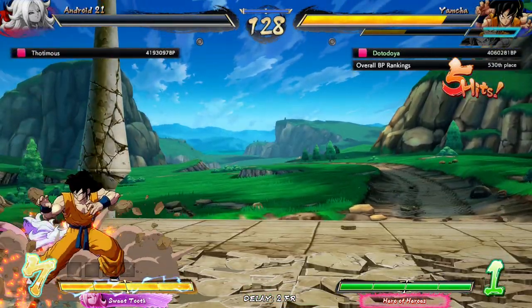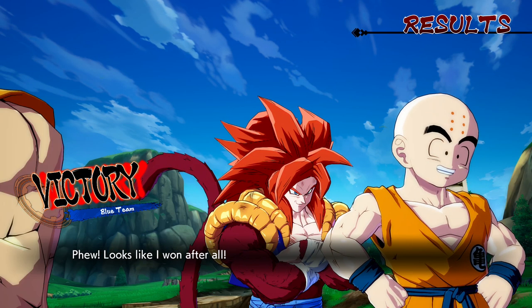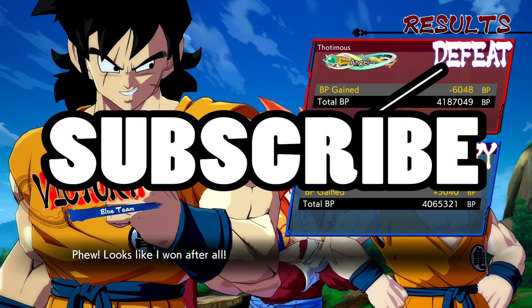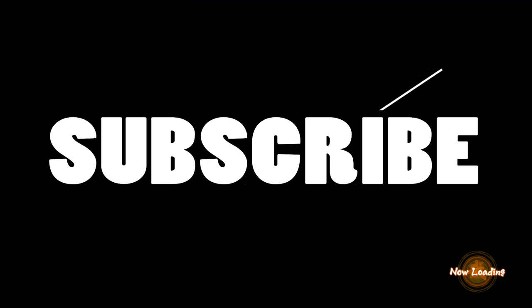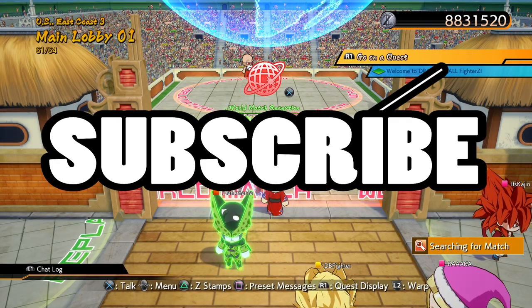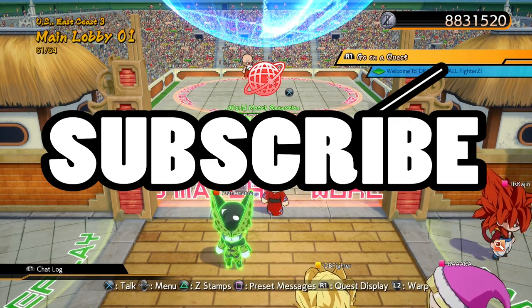That was so clutch! Just have to EX that — we're looking for that reflect. That was so good! A misplay calling that UI — you can't call assist with level seven Gogeta on the field, it's just too risky. TOD the assist. If you enjoyed this video please let me know down below in the comment section — while you're down there make sure to hit the like button, subscribe to the channel, and check out some of the other videos. I have been Dr. Doya and I will see you in the next one.